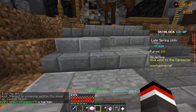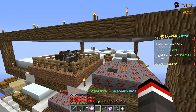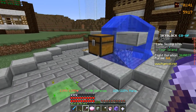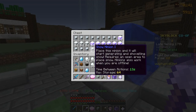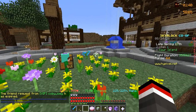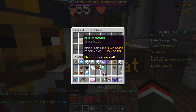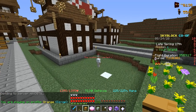We have a couple of money methods to utilize today to increase our coins. I'm going to pick up one of our snow minions to free up a slot, then place down a tier 1 snow minion — because if we upgrade one to tier 11, we can make a 700-800k profit. We have a ton of tier 1 snow minions in this chest that we can upgrade using snow we already have. We just need some regular snow blocks from the bazaar, which we can buy for 858 coins a stack — basically nothing.